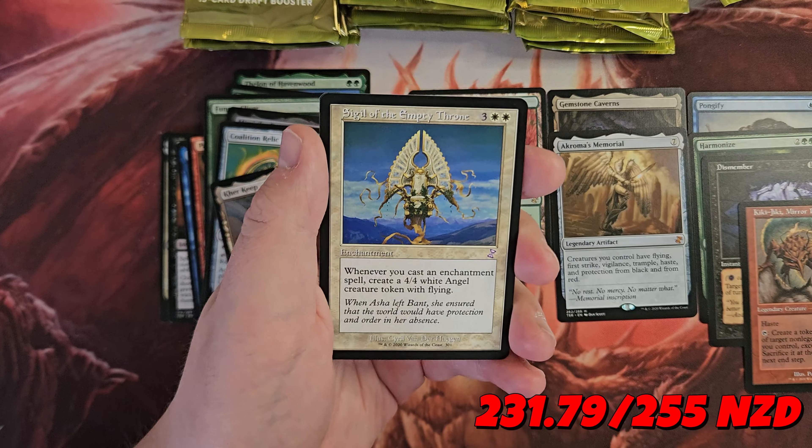Haze of Rage, a Draining Welk, and a Beast Whisperer. Wow. There we go guys — even though we are absolutely blown out, stoked we got the Gemstone Caverns. Foil Muldrifter is awesome. I had so much fun. Thank you guys for watching this and opening this with me. Subscribe if you want to see more, like if you've enjoyed it, and we'll see you next time. See ya, bye!